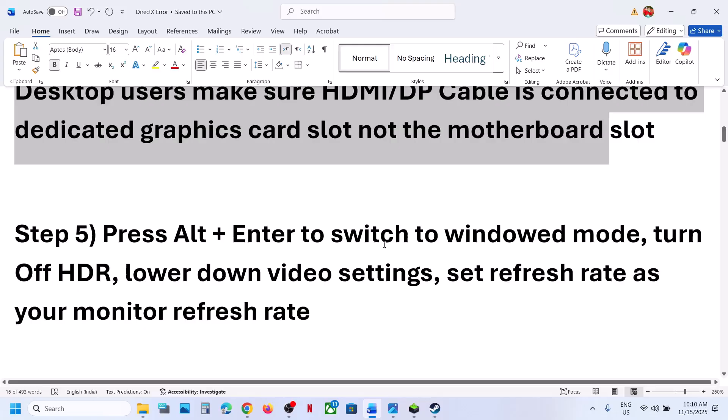The next step is to press Alt+Enter to switch to windowed mode. If you are able to launch the game, do this; if you are not able to launch the game, you can skip this step.